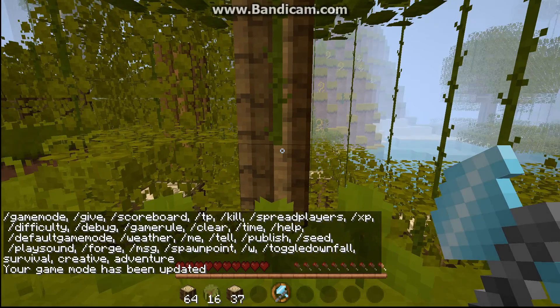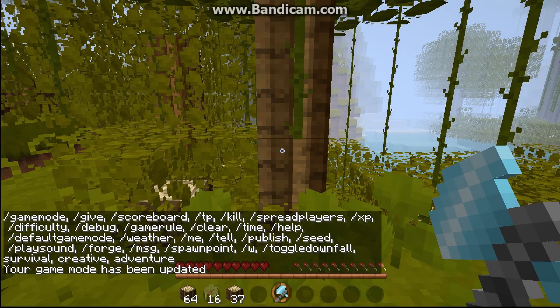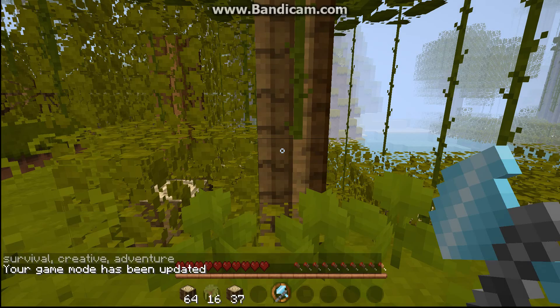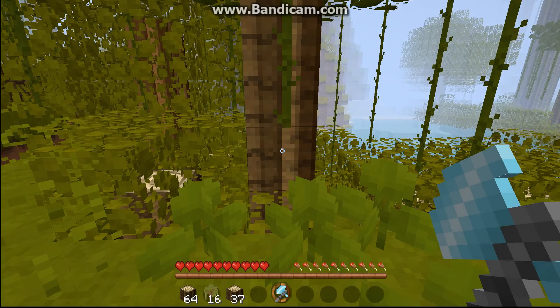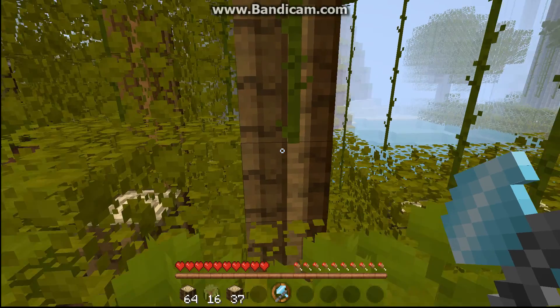Hey guys, little man wolf here and today we're going to be doing a mod spotlight. This is the Tree Capitator mod, which is basically the timber mod. What it does is it adds actual physics to cutting down trees.